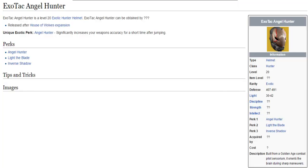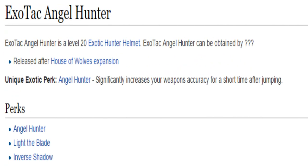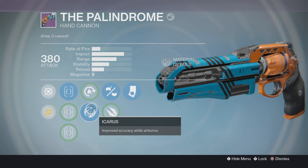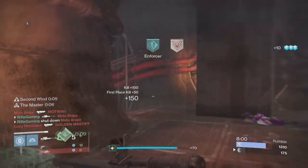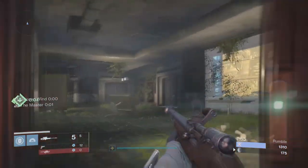And the unique exotic perk that was going to be on this was called Angel Hunter: significantly increases your weapon's accuracy for a short time after jumping. It's basically an upgraded Icarus, except with every single weapon. So yes, you can use this with No Land Beyond, you can use this with any weapon your heart desires, and it'll make it so you increase your accuracy.